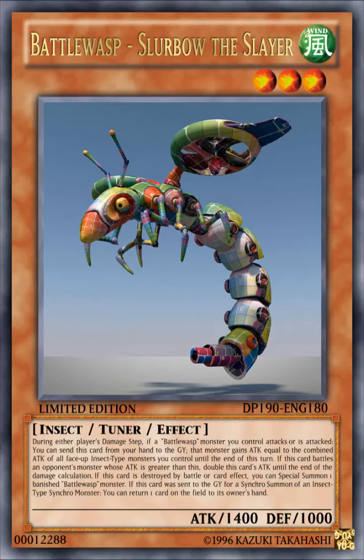If this card battles an opponent's monster whose attack is greater than this card's, double this card's attack until the end of the damage calculation. If this card is destroyed by battle or by card effect, you can special summon one banished Battle Wasp monster. If this card was sent to the graveyard for a synchro summon of an insect type synchro monster, you can return one card on the field to its owner's hand.